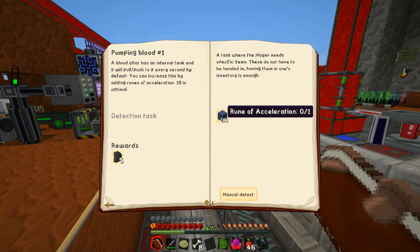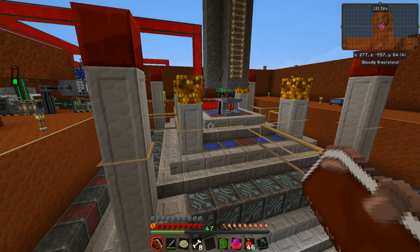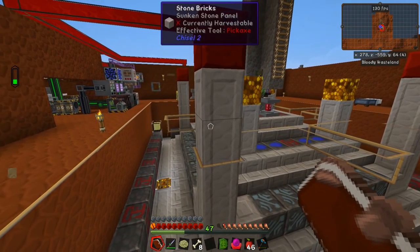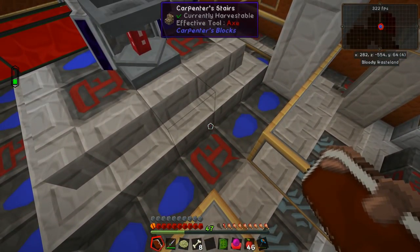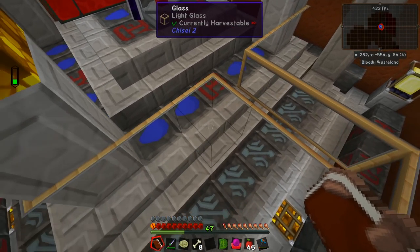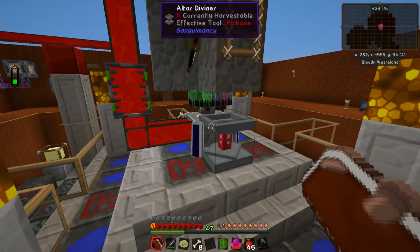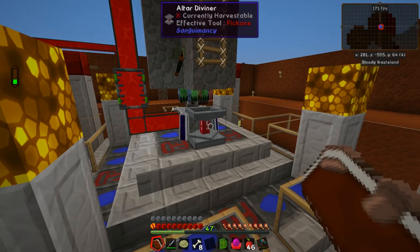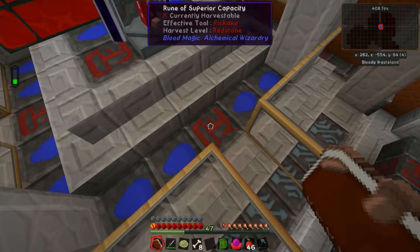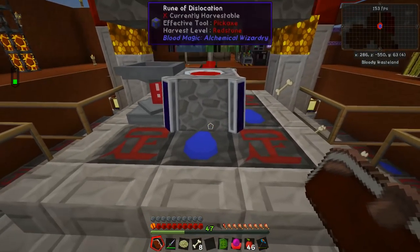This rune stumped me a little before the episode started because I haven't gotten this far into blood magic before and haven't made too many of these runes. A lot of them do very similar things but slightly differently. Like last episode we had runes of augmented capacity and runes of superior capacity — both increased altar capacity but in very different ways. The rune of acceleration is similar to the rune of dislocation in that it lets you pump more blood into the altar, but in a slightly different way that coincides with dislocation.